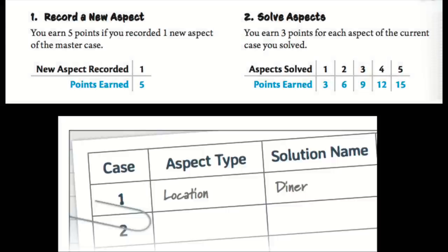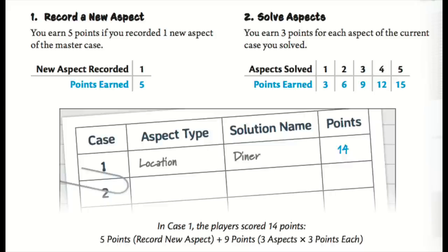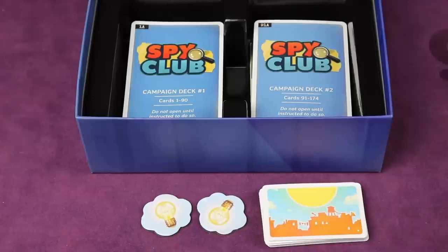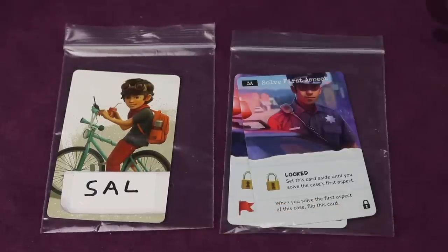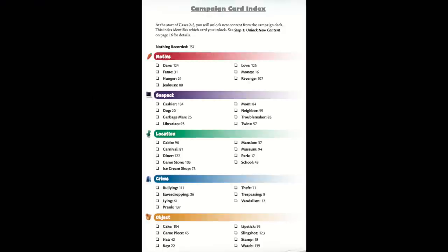You then score points: five points if you recorded a new aspect of the master case, and three points for each aspect currently solved. So if you found three aspects before ending the game, you'd get five points plus nine points for a total of 14 points. Optionally you can go right into the next case of the campaign in the same session — you reset all normal game components but not the campaign deck. You don't need to play multiple cases in a single sitting; bags are included so each character can store their own campaign-specific cards, with a general bag for shared campaign cards.